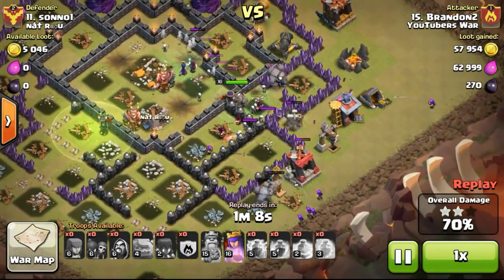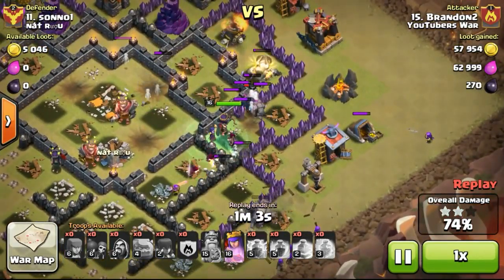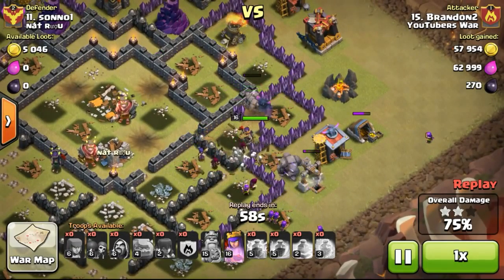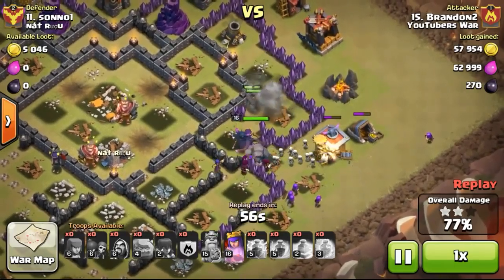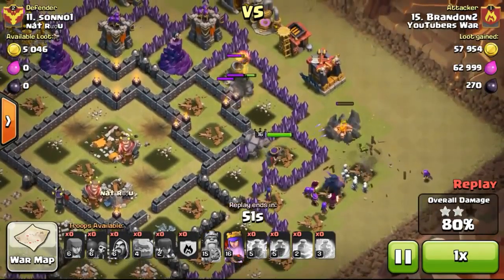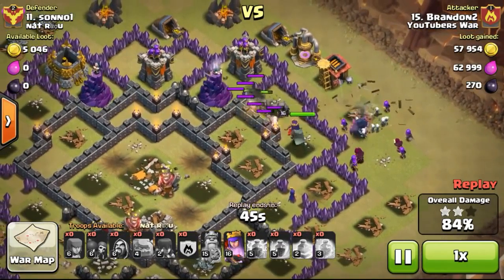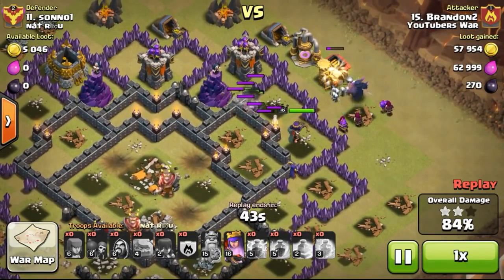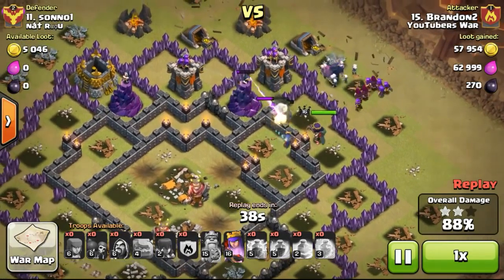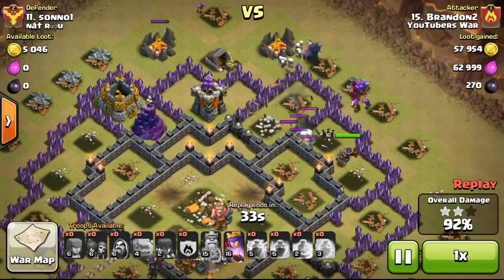I left the golem tanking the damage against the Tesla while the archers took it down. Focusing back on the queen area, the queen is still at full health, taking out a lot of defenses and structures. Now the witches and wizards are all going in, with the golems doing a great job tanking the archer tower and mortar. This is important because skeletons go down really quickly if they get hit by splash damage buildings, especially wizard towers and mortars.